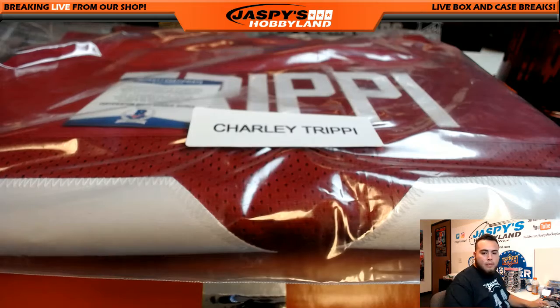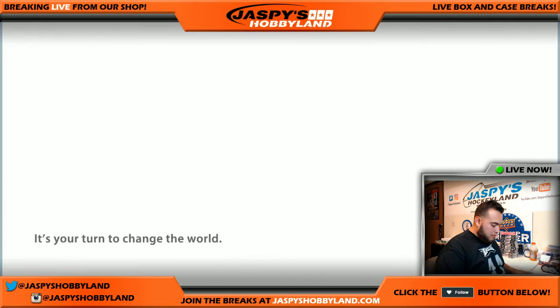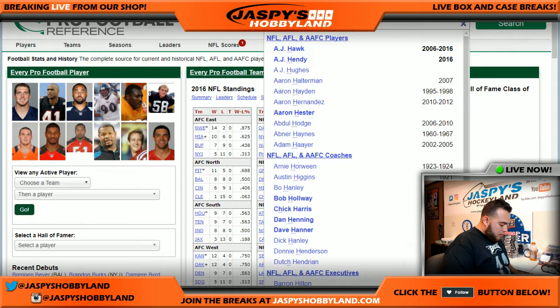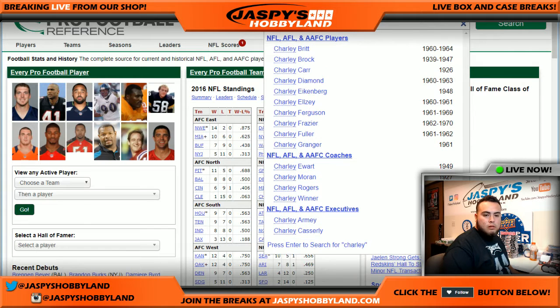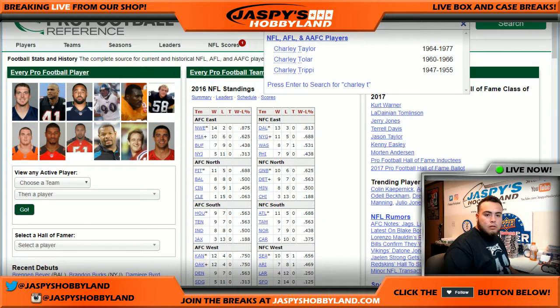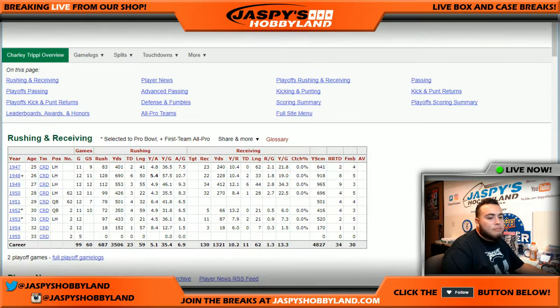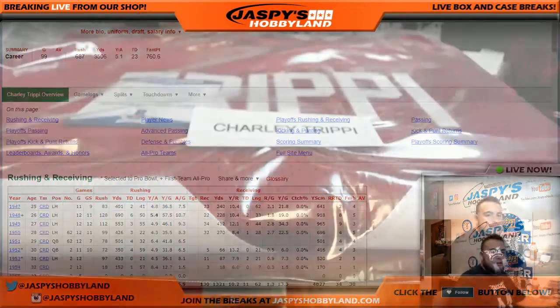Let's look this up really quick. Let's go to Pro Football Reference. And it was from '47 to '55. Yes sir — Cardinals. Chicago Cardinals, which became the Arizona Cardinals. So that will go to the Arizona Cardinals, and that is Michael G.